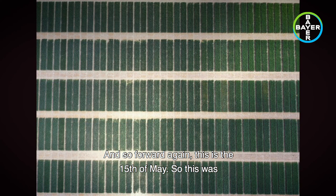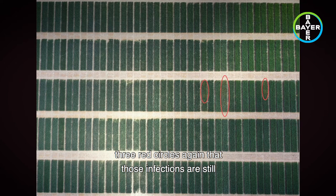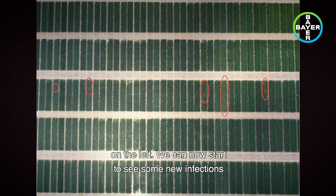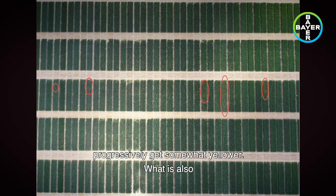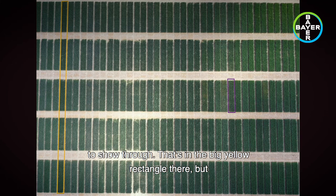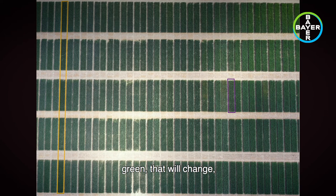Moving forward to the 15th of May, this was approaching full flag leaf emergence, about five days off from T2 being applied. The three red circles show those infections still growing in Kinetic, Wasabi, and Dunstan. Over on the left, new infections are now starting to appear in Skyfall and in a candidate variety called Cica, which will progressively get yellower. Also noticeable is the typical green of Crusoe starting to show through in the large yellow rectangle, and the purple square showing Kerin, which is still looking quite green at this point — though that will change.